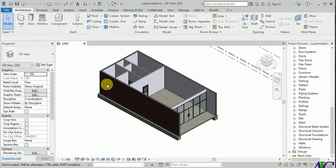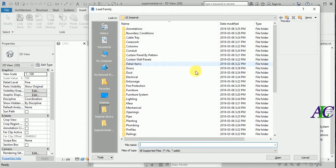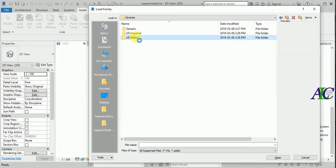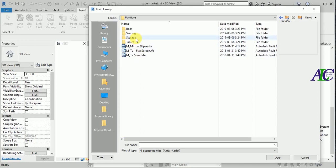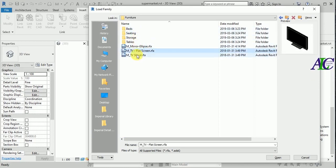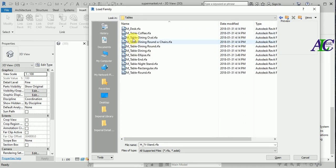Let's insert some furniture in here. Let's go to the surface family, then from here use the Josh matrix. Found the chair, and I'm going to use the desk.